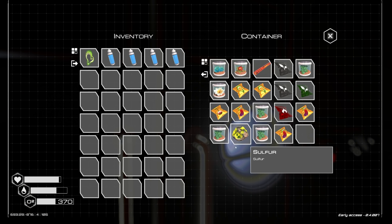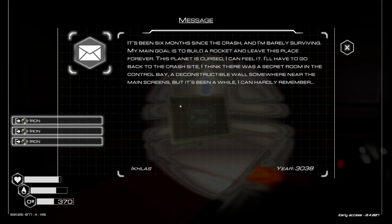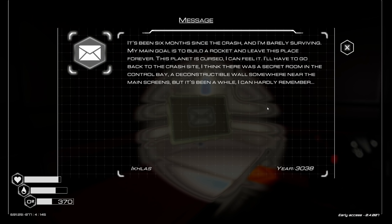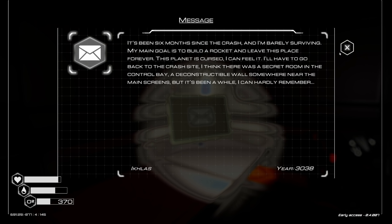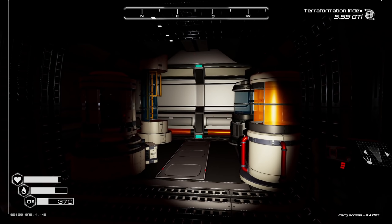Okay, deconstruct locker — what's in it? Everything looks standard, nothing amazing. Let's read this: 'It's been six months since the crash and I'm barely surviving. My main goal is to build a rocket and leave this place forever — this planet is cursed. I'll have to go back to the crash site. I think there was a secret room in the control bay, a deconstructible wall somewhere near the main screens.' Okay, so I need to go back to the crash site.